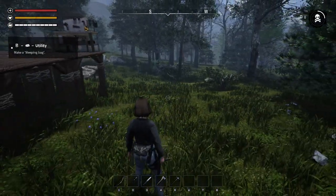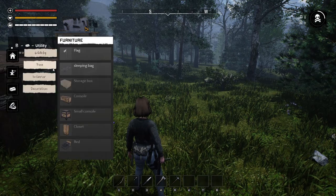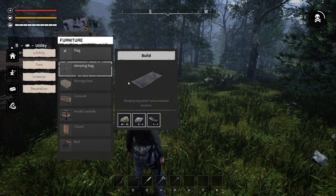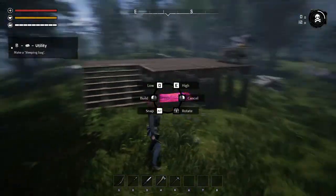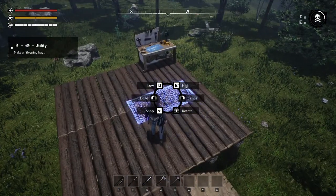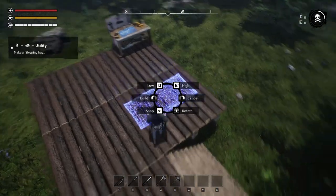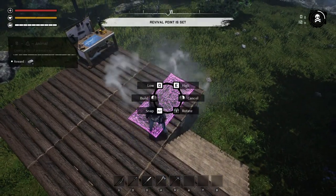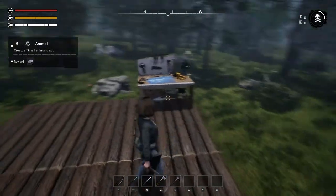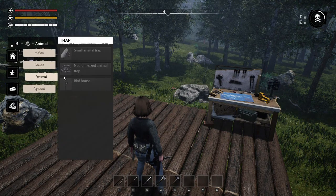We have to make a sleeping bag. Push B and then this — utility, sleeping bag. We need — we got everything, don't we? Build — yep, we have everything. Where should we put the sleeping bag? Okay, let's just stick this right here. Boom boom! Oh, record — revival point is set, nice!